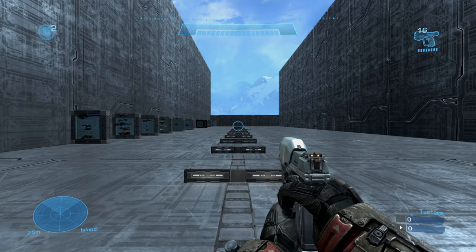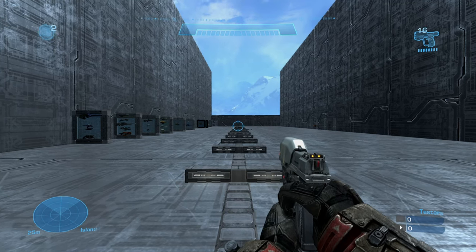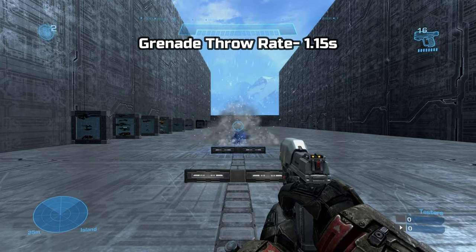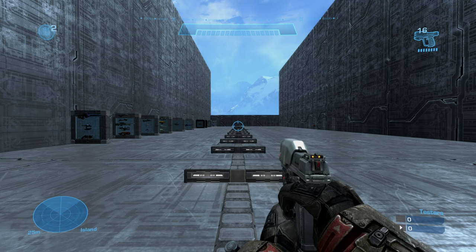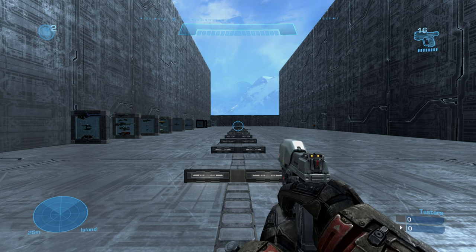You can carry up to two plasma grenades on you, and your grenade throw rate is 1.15 seconds. This grenade is set on a timer as soon as it hits the floor, and doesn't really bounce much on surfaces. However, as mentioned before, this grenade can stick to other players and vehicles.